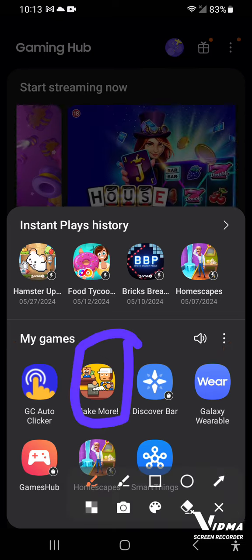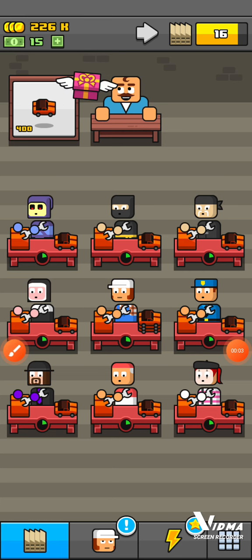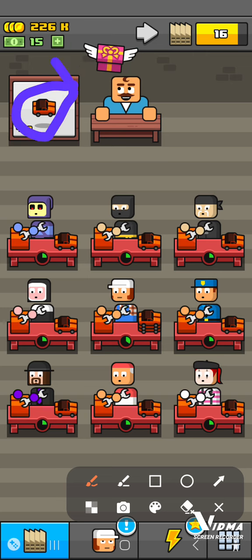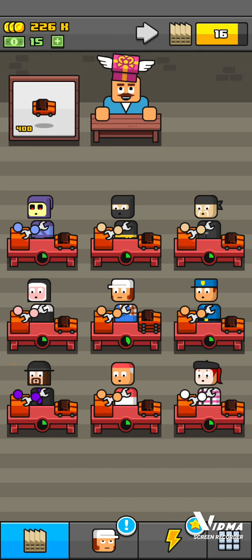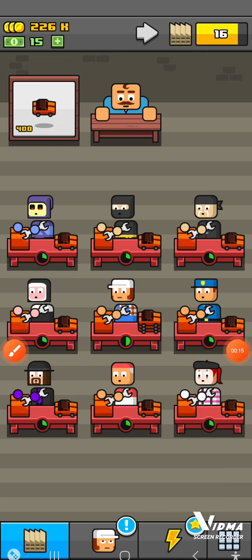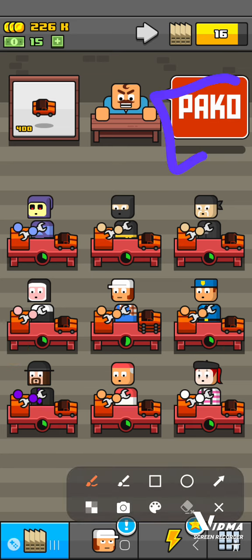In Make More, there are a couple of easter eggs. First, you might think this car is a normal car, but if you tap on it, it says 'Pako'.